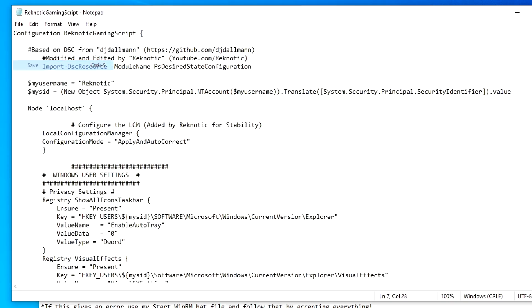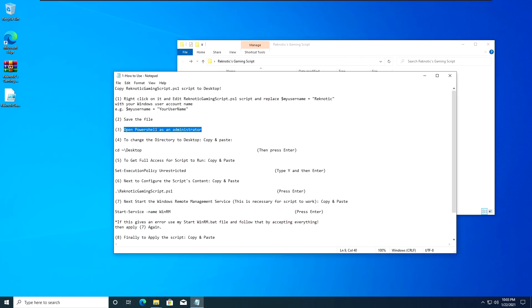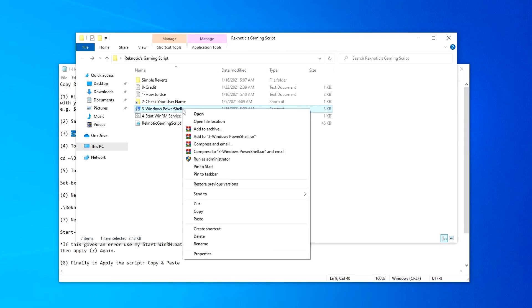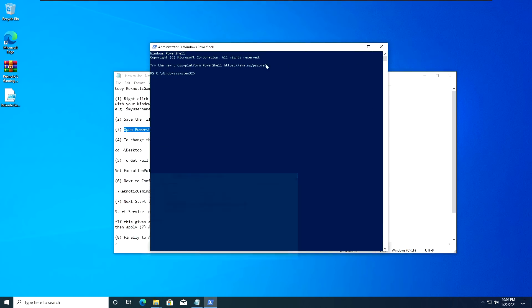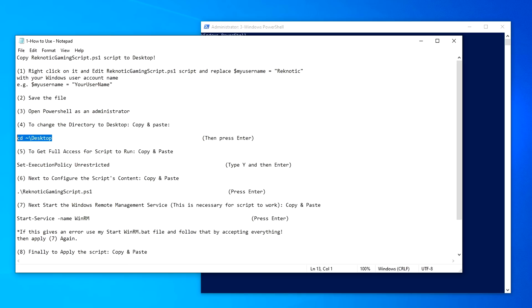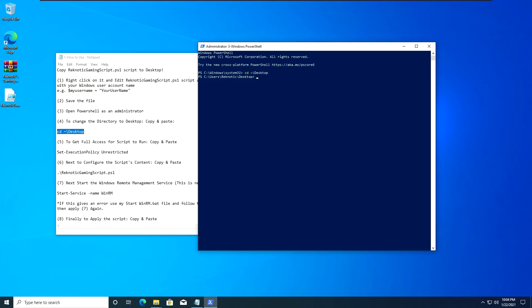Click File then Save, and then close out of Notepad. Go back into the pack and move on to step 3: open PowerShell as an administrator. I have provided the PowerShell link inside the pack as well. Just right-click on it, run as administrator, hit Yes, and it should open PowerShell as admin. Now minimize that and we're going to be copying a bunch of different commands from the How to Use file into PowerShell. First up — step 4 — we are changing the directory of PowerShell to our desktop. Select the 'cd desktop' command, right-click, copy, go into PowerShell, right-click to paste it, then press Enter.